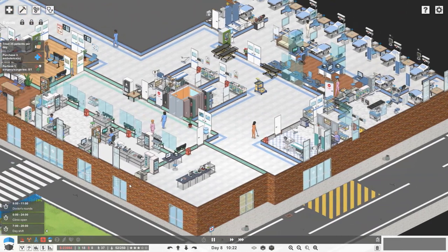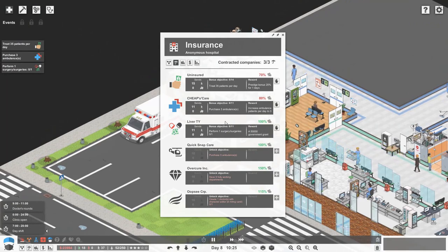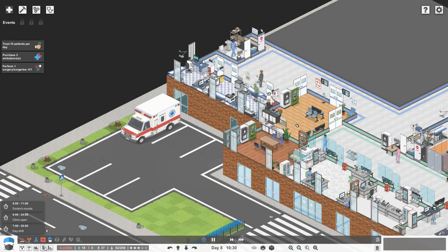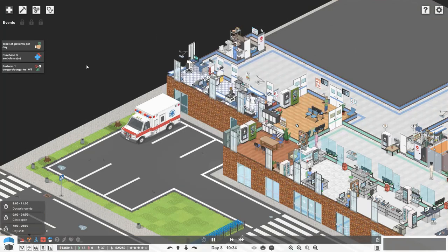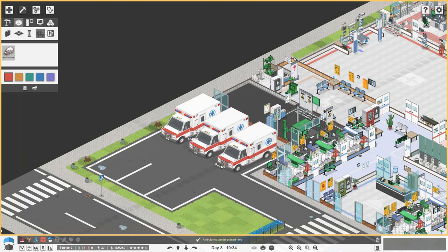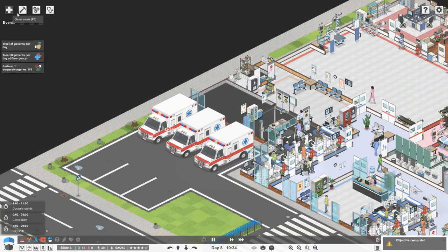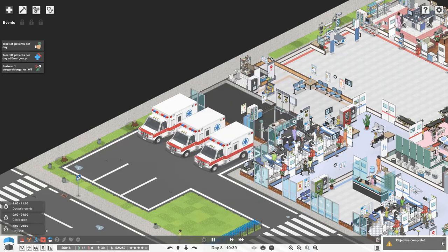Once we get one surgery done, that'll be 50 grand straight into our bank account and then we could try and purchase three more ambulances, which would clear that objective too. Getting five ambulances unlocks another insurance company, so it is worth getting those ambulances. Let's go a little bit mental — one on ground level, one, two — that's another objective done.